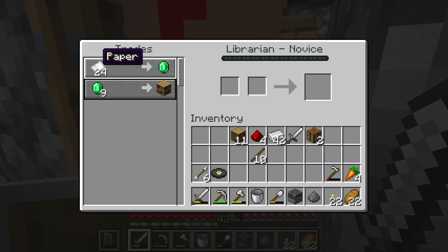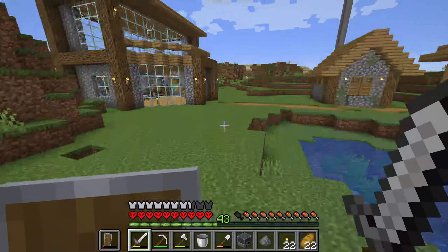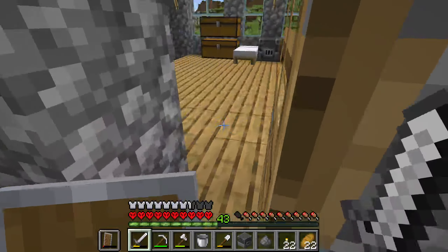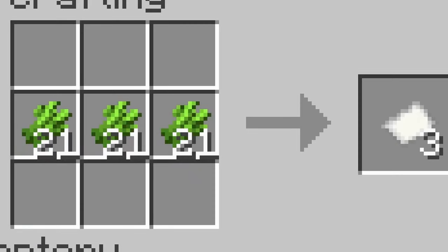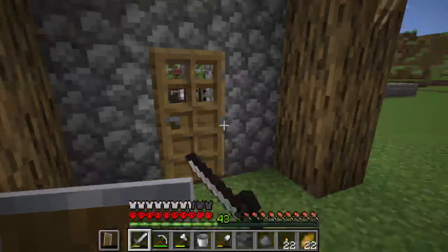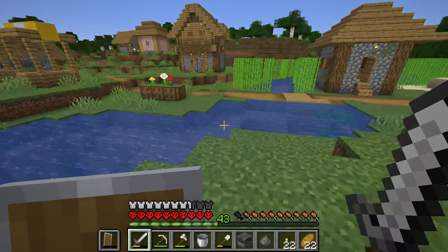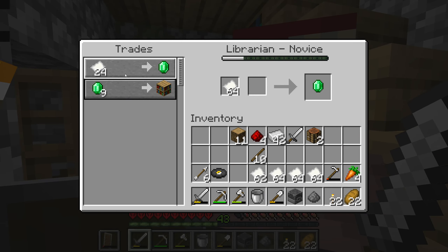Oh my god — it's full paper but the problem is it doesn't have mending, that's the problem. I do have some sugar cane so whatever. Mojang needs to fix their game because how are my villagers just straight up disappearing? I'm gonna leave two stacks and get these last six. I'm gonna need some emeralds — that's probably the best trade I can get from this guy for now, since I'm gonna have to get a new librarian eventually. That's one stack right there.